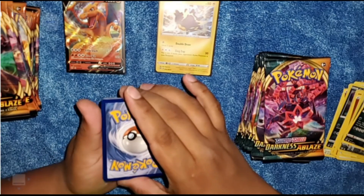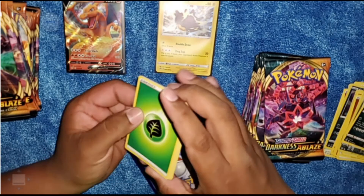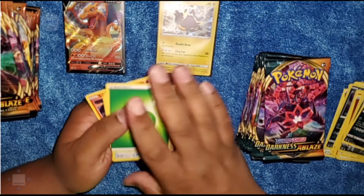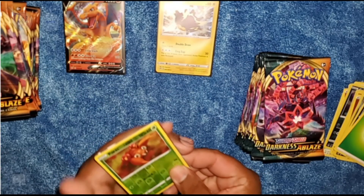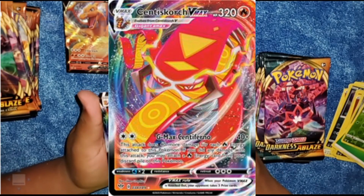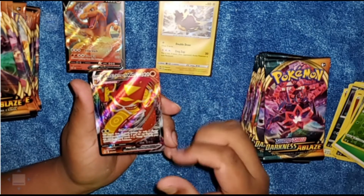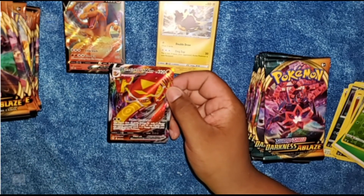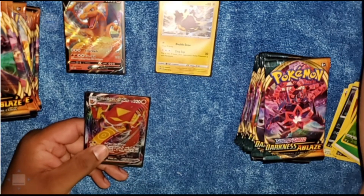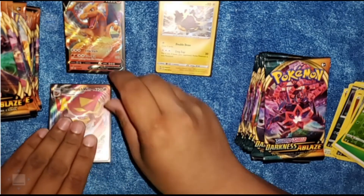If you guys want me to do something different, let me know and I'll try to include it in the next video. I'm not trying to waste 51 minutes opening all these packs from the booster box. We have a Paras, Reverse Holographic, followed by a Centiskorch VMAX! Look at that artwork — that's a good card to have. We got a VMAX right away on our fifth pack! So we have a Charizard V and a Centiskorch VMAX.